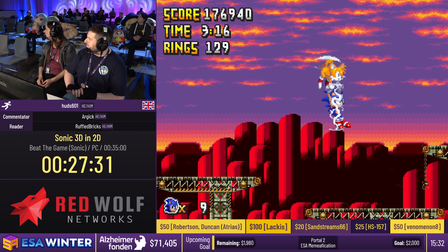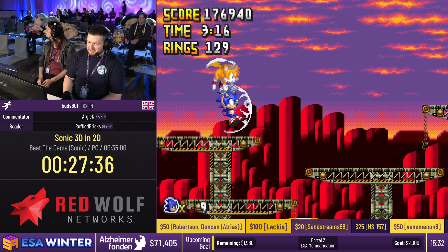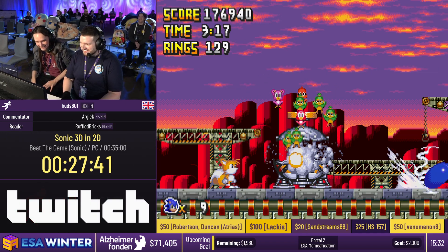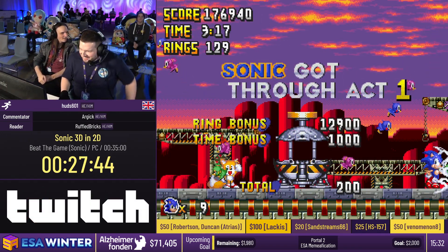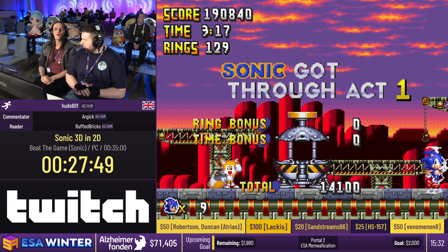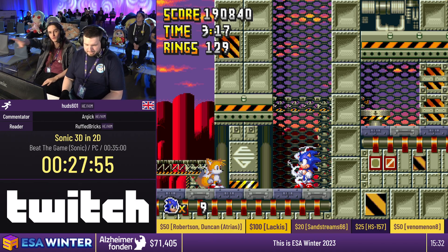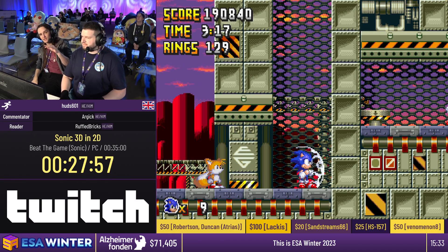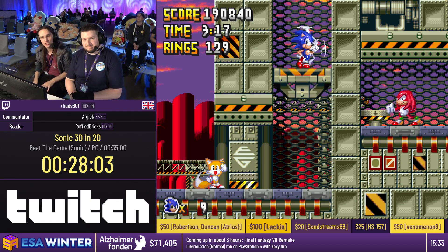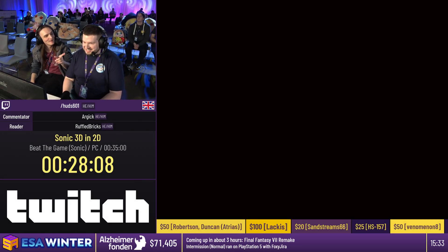There is free pizza near the elevators for everyone - go grab a slice and come back, thanks to Red Wolf Networks. The quickest RNG on that boss is you want it to spawn, fire off the drills at you straight away, then go to the top and do laser immediately. The laser is long enough to effectively one-cycle him. However, the moment you lose the lightning shield, the boss fight becomes a massive pain - he is guaranteed to laser you. Now we are in Panic Puppet 2, the final zone of the game.